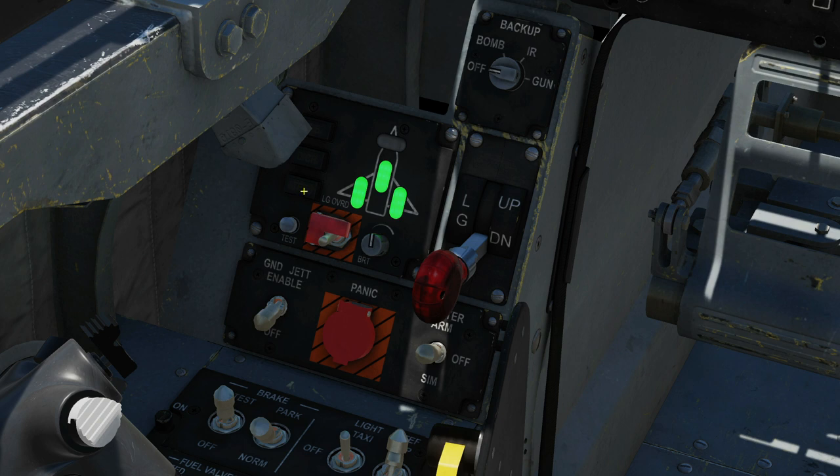Next: indicator lights for trailing edge flaps. Drag chute deployed there. And speed brake there. We've got a movable little floodlight there that's not turned on at the moment. And finally, backup weapons selector: bombs, IR missile, gun.